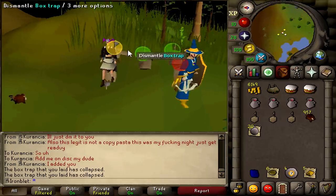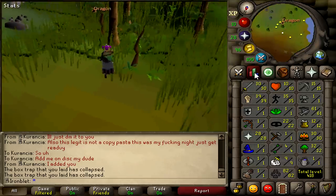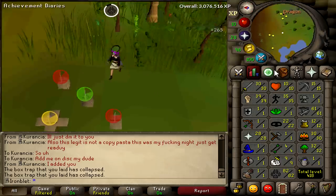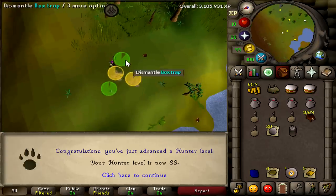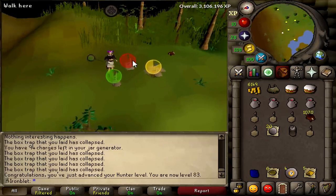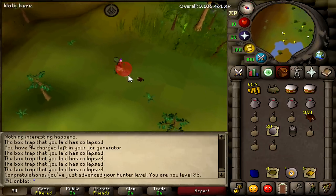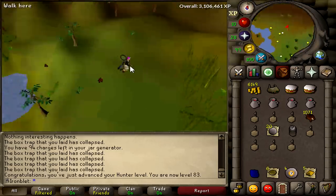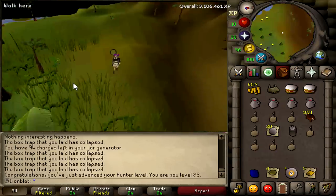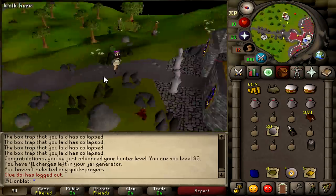There is a dragon impling here, guys! Look at my map. I'm 30k XP away from the hunter level for dragon. I need to rush this — it better still be there. Oh my God, it could be my first dragon! We just got 83 hunter. I know this comes as a surprise — I've been doing red chins nonstop and we have a ton in the bank, but that dragon impling — I don't know where it went. I have a friend looking for me. We checked for like 10 minutes but couldn't find it again.